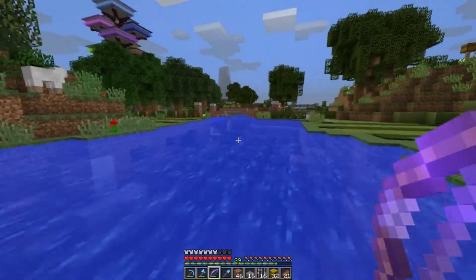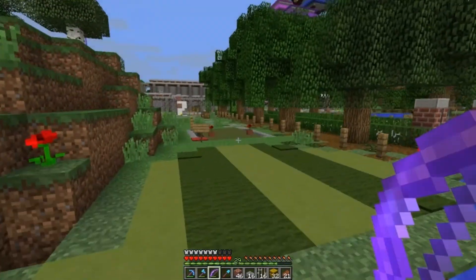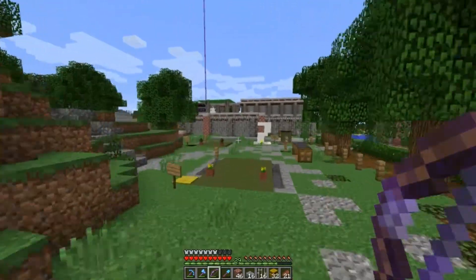Depth Strider 3 — look at this, it's like a motorboat. I think if you have a Speed 2 potion, it's actually faster than a boat. It is amazing.